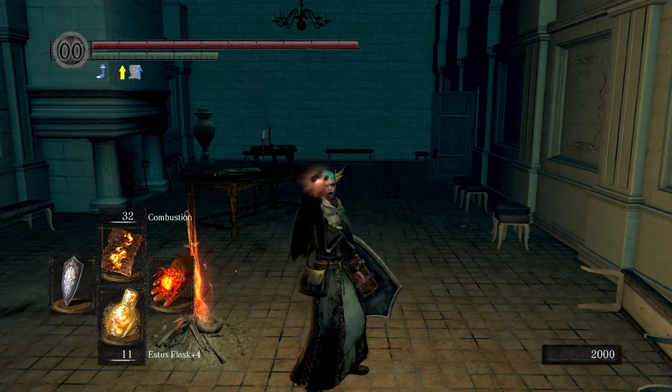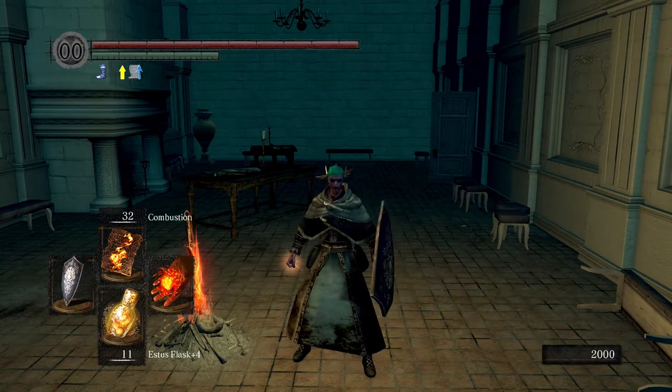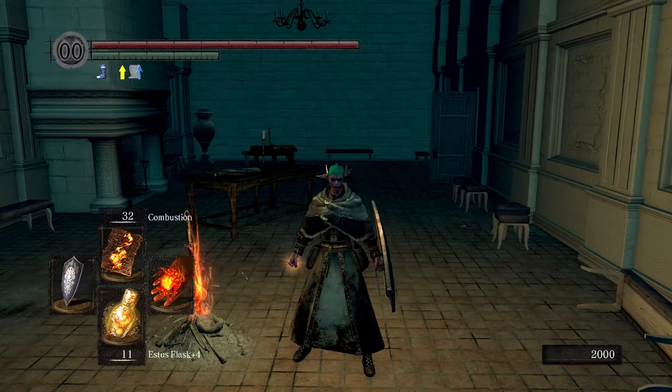Welcome back to How to Souls. My name is Rach and today I'm going to show you how to get Havel's Armor — an armor set with super high defense, super high poise, and super high weight.